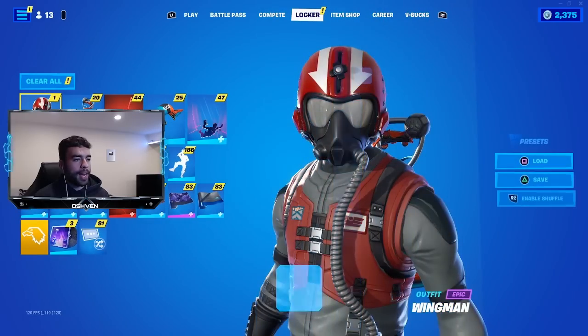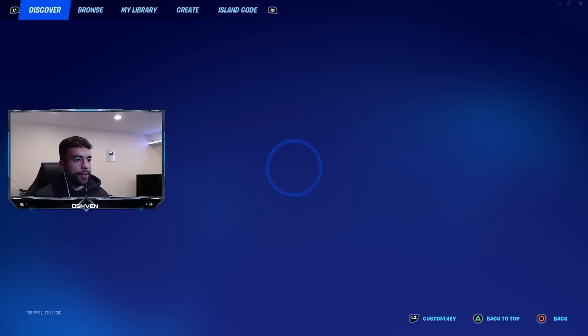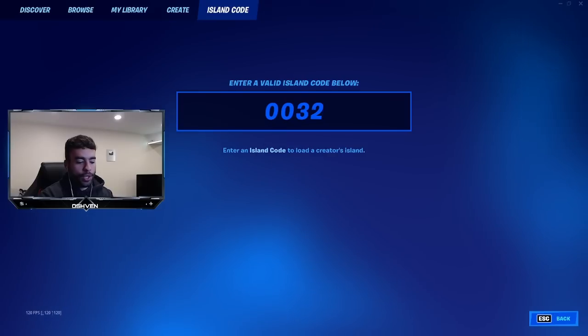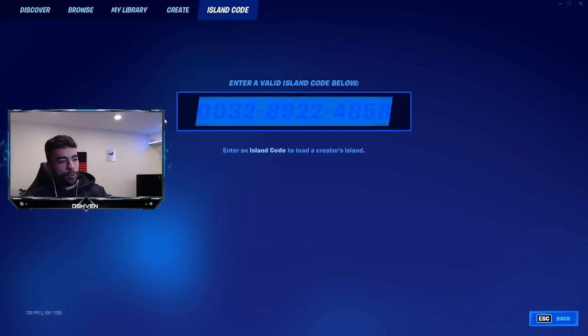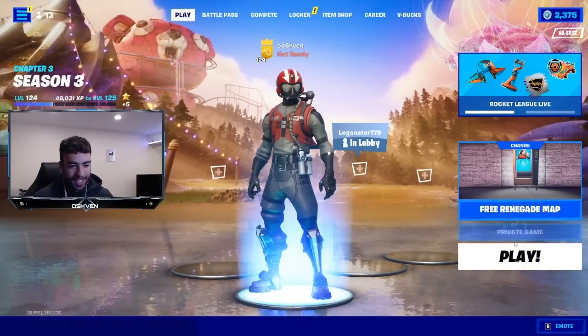Back on Fortnite, we head over to the island code section and put in the code, which is 0032-8922-4858. This right here is the code. We click enter and load into the free Renegade map.